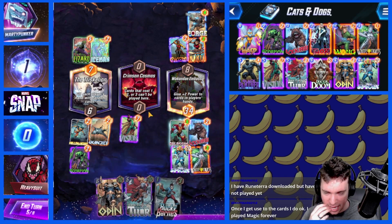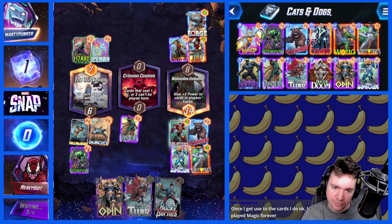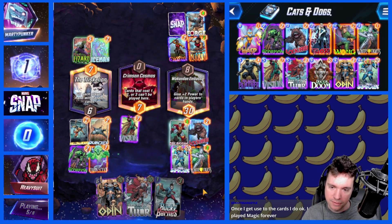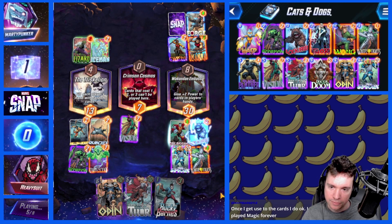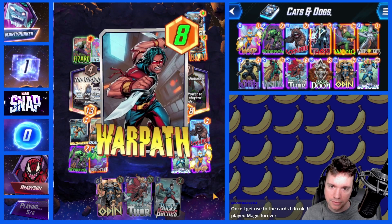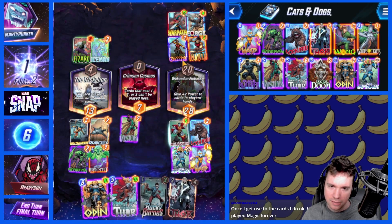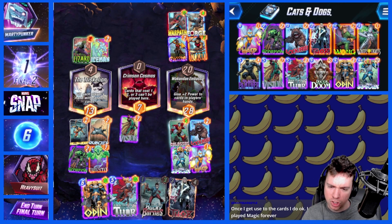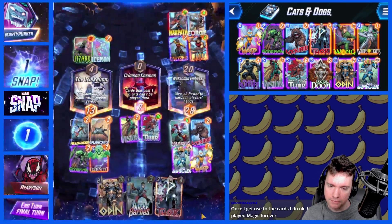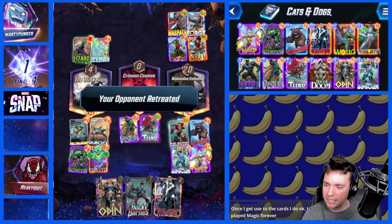I'm going to White Tiger just to add hopefully more power to Crimson Cosmos. We hit Wasp. Warpath. I think we've got this, friends. The Snap might have been a bit ambitious but we don't play Wasp until we have Lockjaw or it's the final turn.